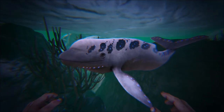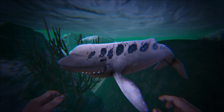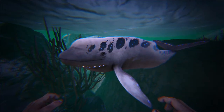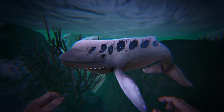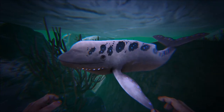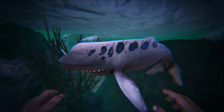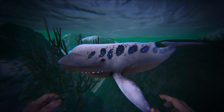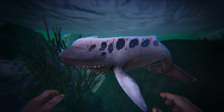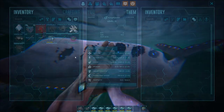Here we have the Acro-feister, which is definitely a good starting mount. They spawn more commonly over in the Arctic waters, but you can find them over by the Pacific Coast region if you head out to the ocean. You might want to tame an Ichthy or Megalodon first. These guys are a passive tame and they have several abilities, so let's get this one saddled up.